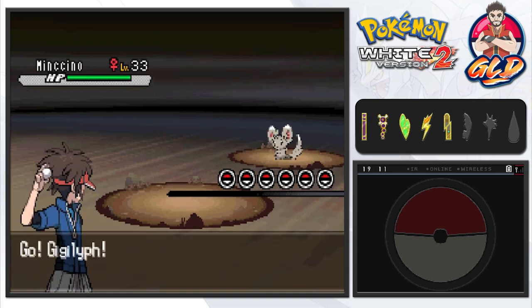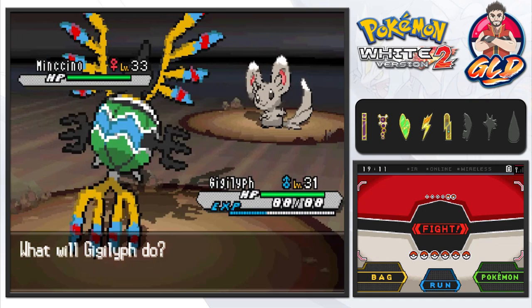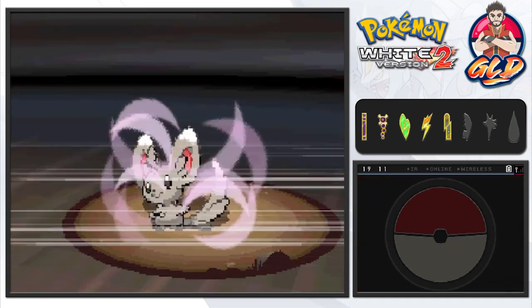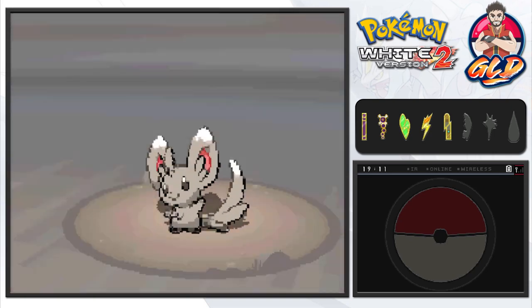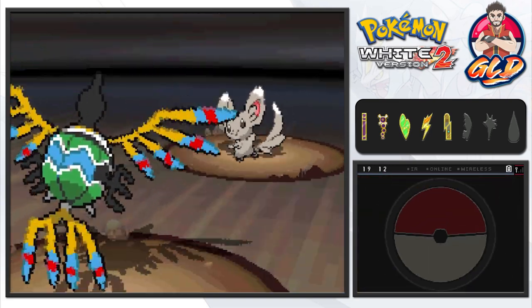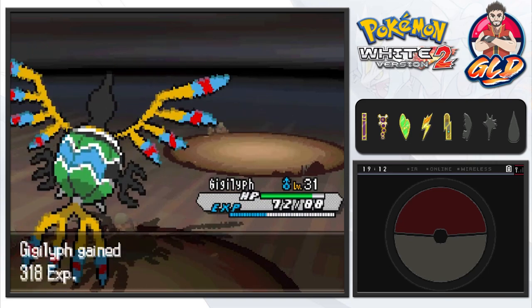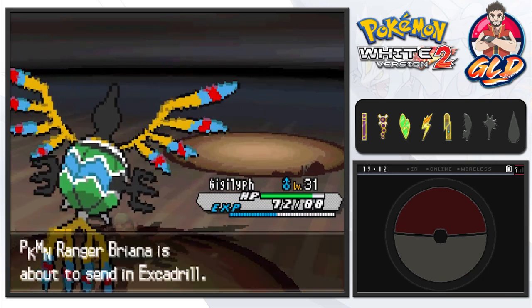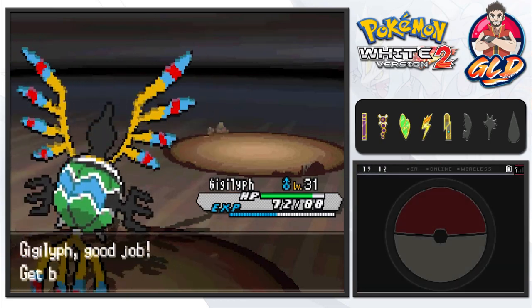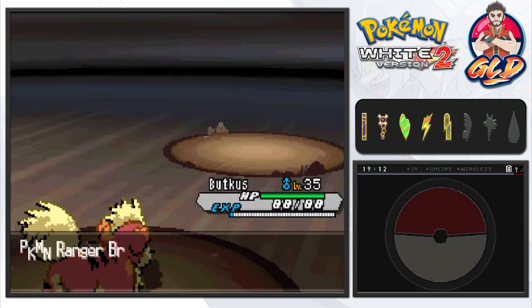Brianna has a Minccino — this should be an easy battle for Gigalith. Let's go with Air Cutter. Minccino used Echo Voice, and that brings up a topic: when Pokemon X and Y was coming out, there was a lot of speculation about a new typing — a Sound type — alongside Fairy types.